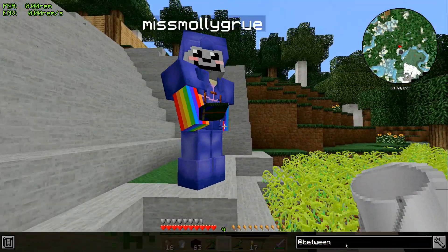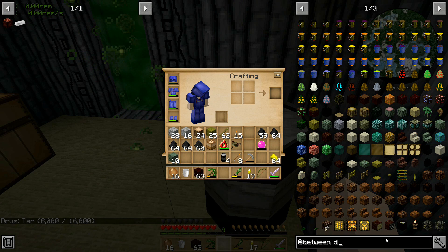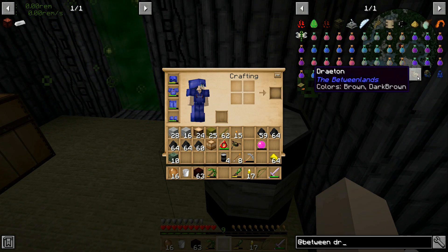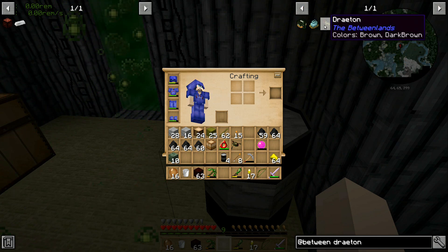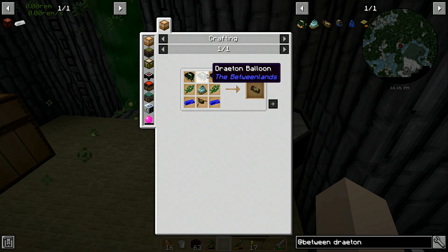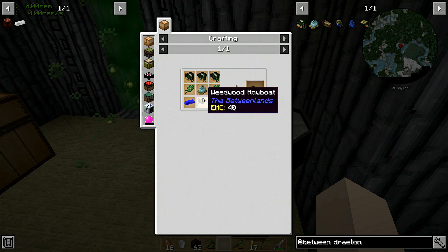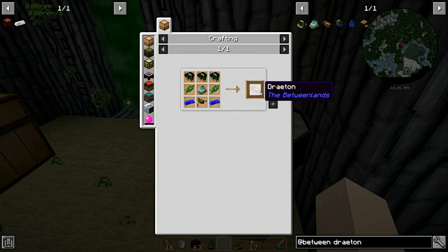Another thing we could try is to make the airship — see if we have what we need. There's an airship? The Drayton, D-R-A-E-T-O-N. To make a Drayton, you need three balloons and a burner and a weedwood rowboat. I've got a weedwood rowboat — that's presumably for the gondola.